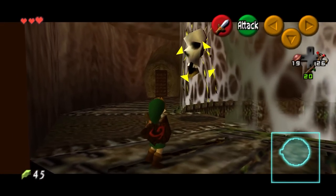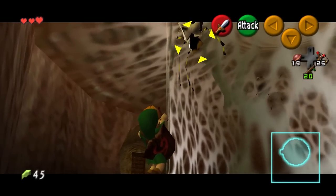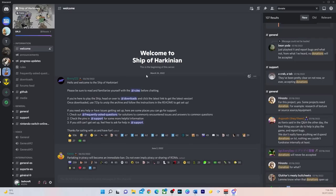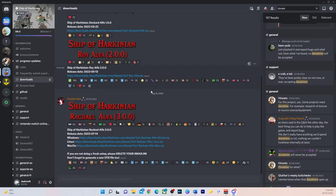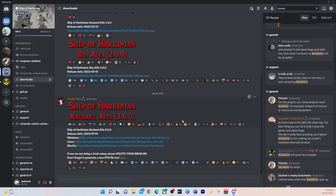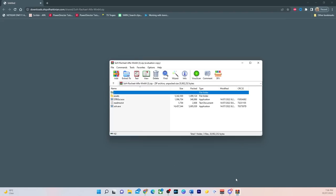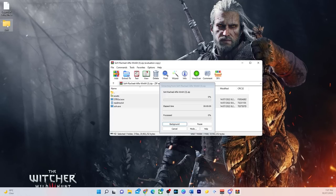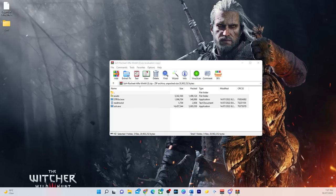Now that I've covered the legalities of it all, let me tell you how to actually play the game. First, join the Ship of Harkinian Discord — I've got a link in the description. Not only is that going to be the best place to get the most up-to-date download for the game, but it's also going to be the best place to ask questions if you have any issues installing it. Follow the link for the Rachel Alpha 3.0 version for either Windows, Linux, or Mac OS, depending on what you're using, and download that. Once the file's downloaded, use something like WinRAR to extract it to your desktop or wherever you want to save that file. Next, to make it work, you will need to get a copy of the ROM — which, again, no one in the comments will be able to help you with.